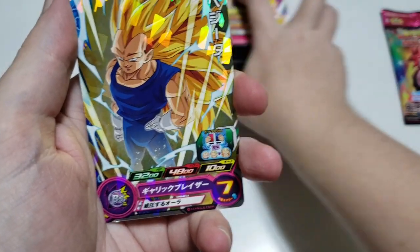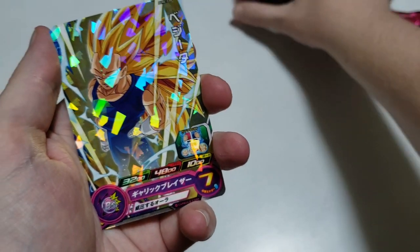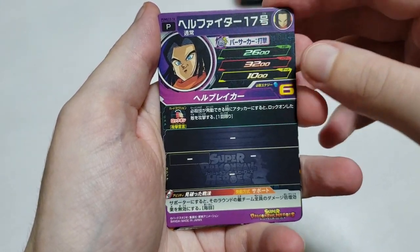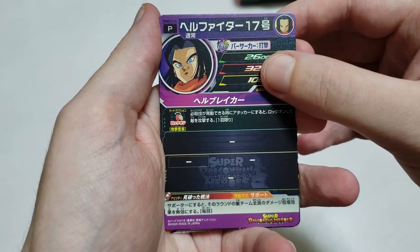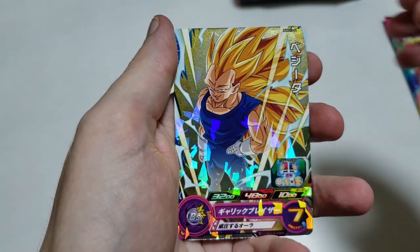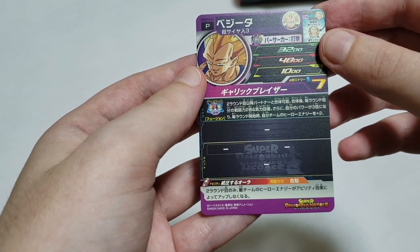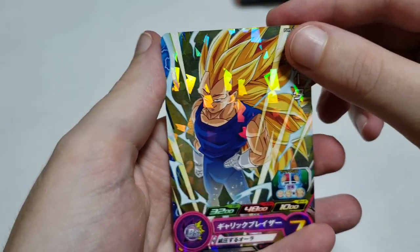I'm pretty sure Vegeta's an SR — actually he's a Rare, which is still better than a common. Ability-wise, Hellfighter 17 is actually pretty good: if he goes into the support zone, he can nullify all the enemy's damage multipliers. The Goas has the same ability, which is pretty good. And SS3 Vegeta can fuse with Goku to make Gogeta SS3, and his second round ability prevents the enemy from gathering hero energy. Not bad from an ability standpoint — decent start.